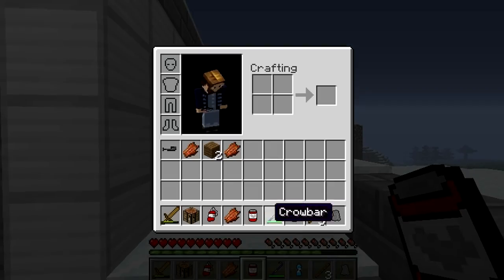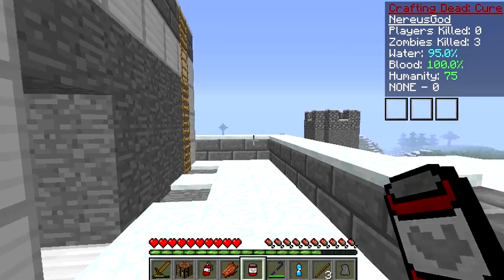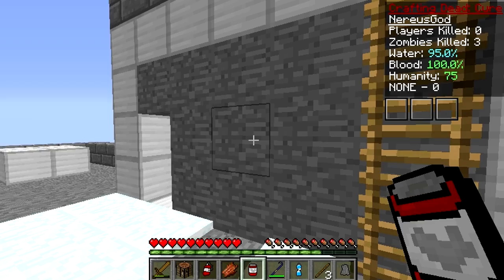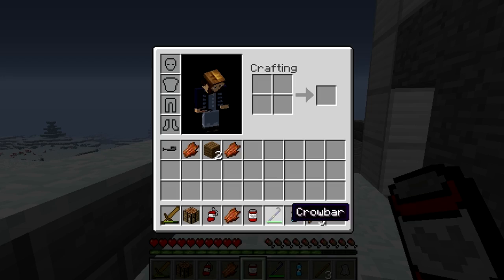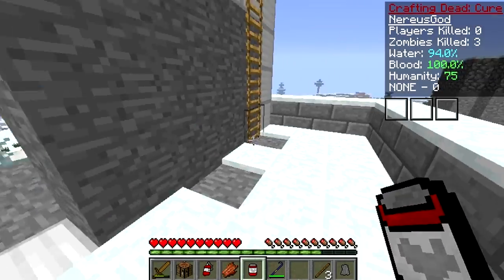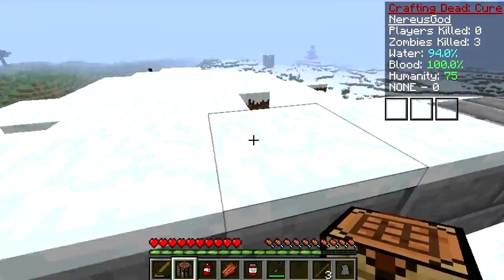You have to survive using stuff like can openers, crowbars, rotten flesh, and all the items. If you throw them they look like that, and then you right-click it to pick it up and you can use it. At the top right you can see the Crafting Dead HUD - cure, score, zombies killed, water at 95%, blood 100%, humanity 75. I have no idea how to play this, and I've seen one person comment on my video asking me to play this, so I am.